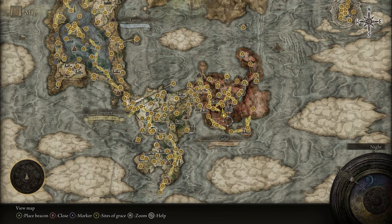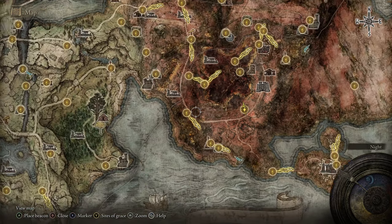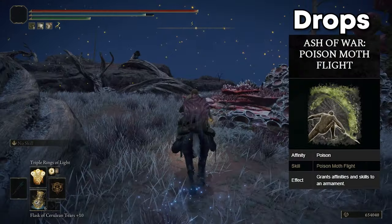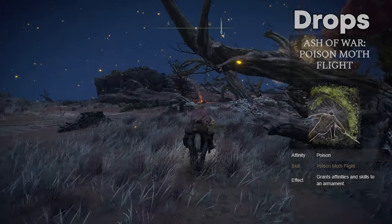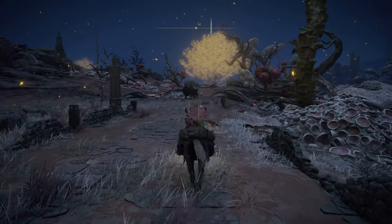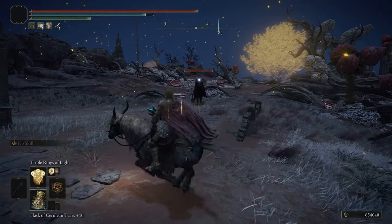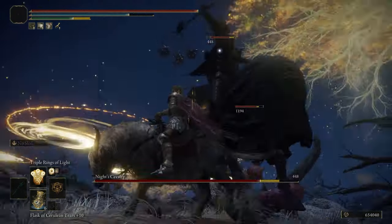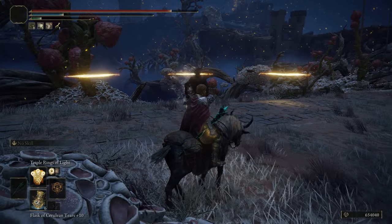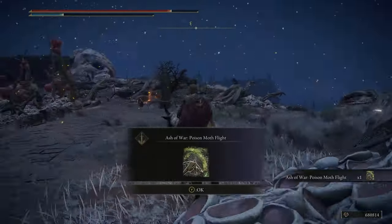The next Knight's Cavalry I'm going to show you is down here in the southern part of Caelid at the Southern Aeonia Swamp Bank. He's just going to be pathing along this road, so make sure it's Nightfall and then head down that way. As a quick tip, you can sort of lead him over to where Ekzykes is, the big Rot Dragon, and get him to do the Rot Breath — it will hit the Knight's Cavalry. Once he's dead, he should drop the Ash of War Poison Moth Flight.